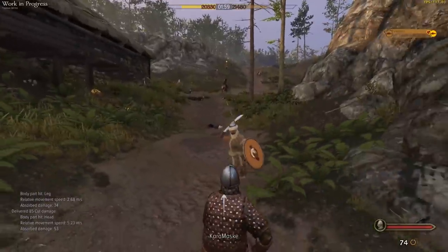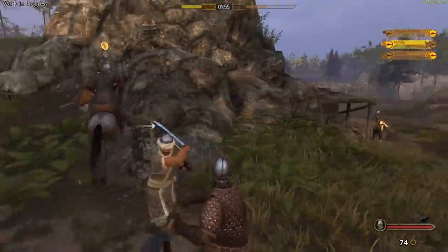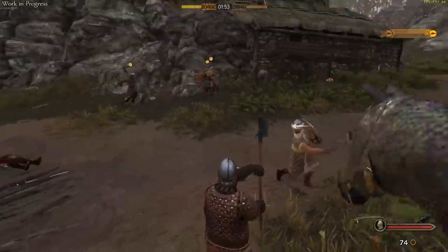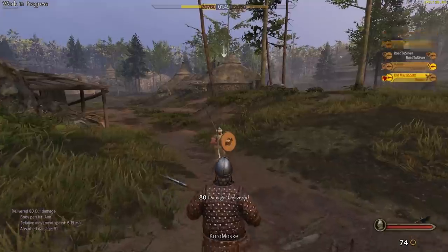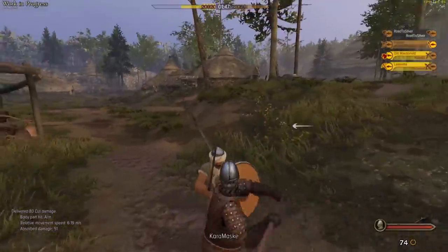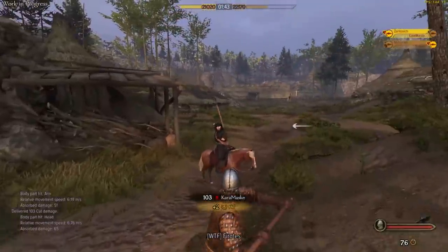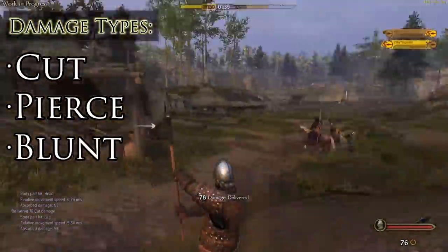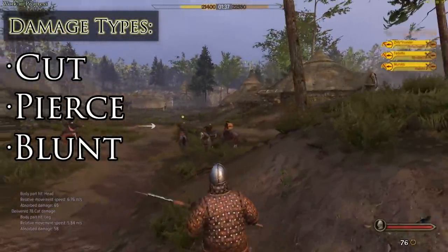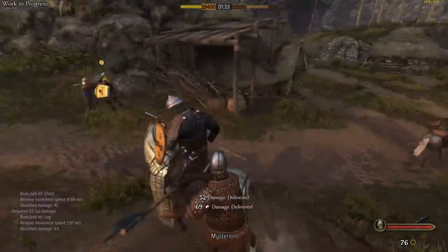Taleworlds wanted to create a simple physics-based damage system that has very little in the way of hidden variables, so we as players can know exactly how and why we're doing a certain amount of damage to the enemy. So while it has changed somewhat, it'll still feel very familiar to those Mount and Blade veterans. It all begins with the different damage types: cut, pierce, and blunt.